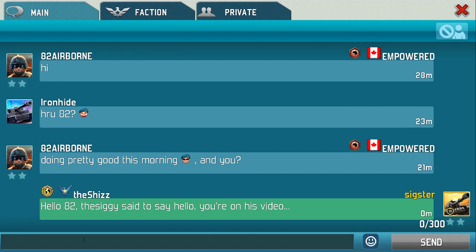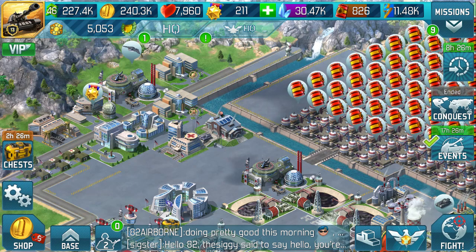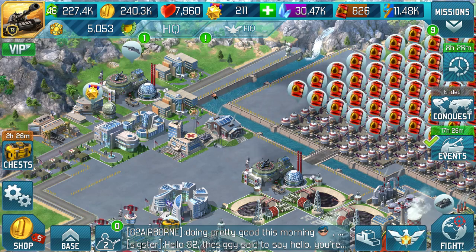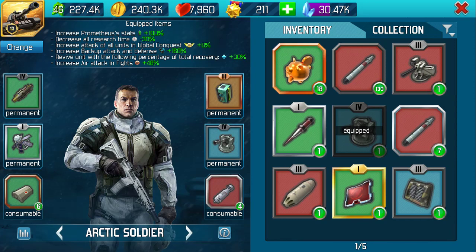Why are we doing this? We're doing this because 82 Airborne wants the detail. Commander items - why do we have them? When do we use them? Make sure you've watched my previous video on Commander introduction first.